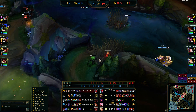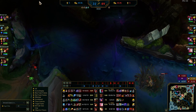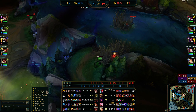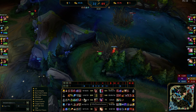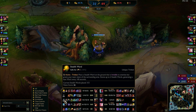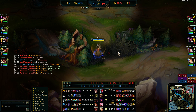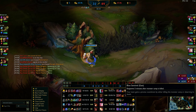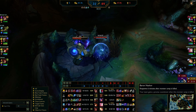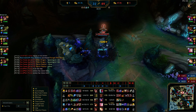They're moving in to clear our vision of baron — whenever you set up for an objective it's important to have vision around it. They're trying to clear our vision but they didn't do a great job. Zed should definitely have sweeper but doesn't — he has a stealth ward. Elder dragon is up in about a minute and 21 seconds and baron's up too. I'm pinging to my team: pick one, what do you want to prioritize?